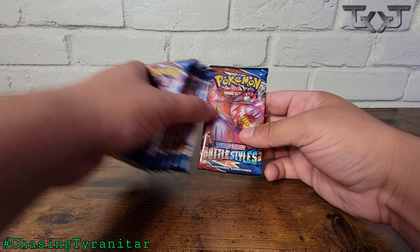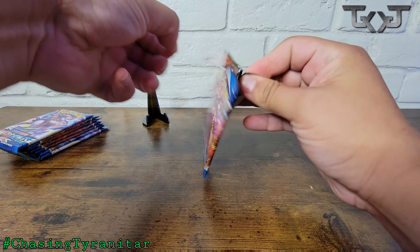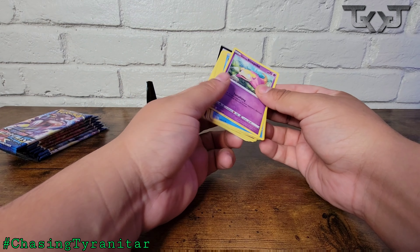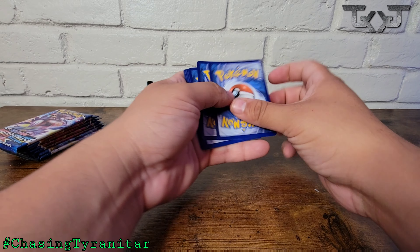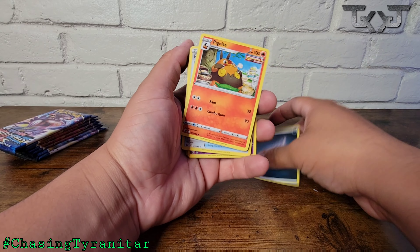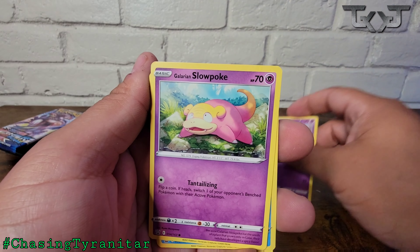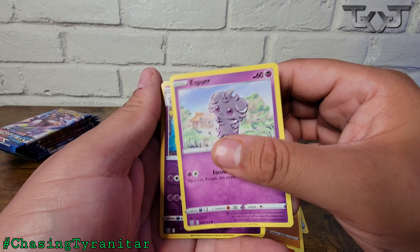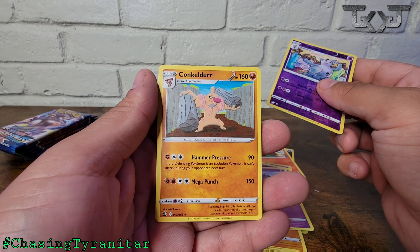Battle Styles ETBs come with eight packs. If we get the Tyranitar on the first episode, I will be completely beside myself — that'd be pretty awesome. I really hope everyone enjoys this series because having more of a purpose to the videos is just a lot more fun. We're after a specific card and making a series out of it. Pack one: Pig Knight, Fan of Waves, Dotlar, Slowpoke, Corpish, Salandit, Roly Coly, Espurr, a Reverse Holo Grumpig, and a Conkeldurr.